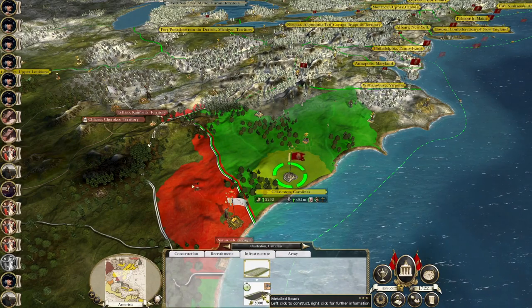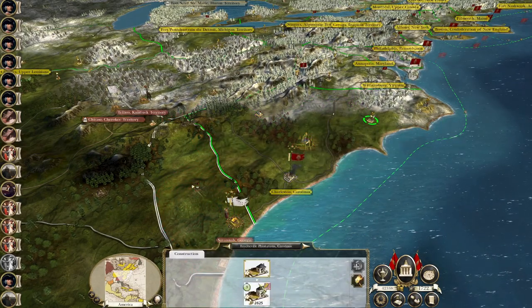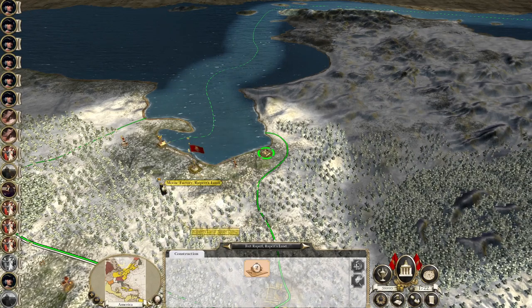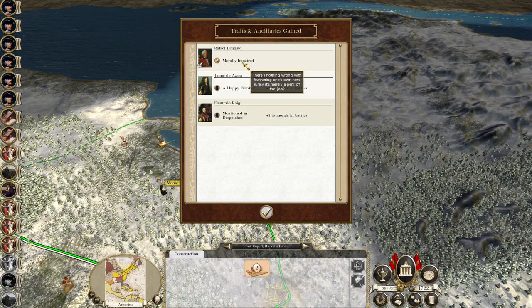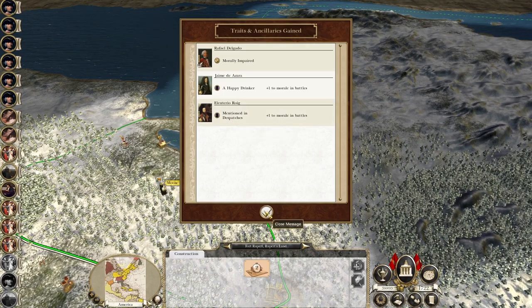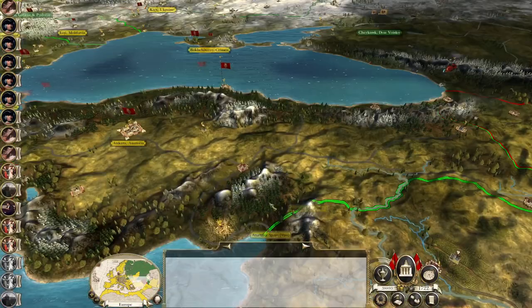Upgrade Charleston, upgrade the roads, upgrade the farms and plantations. But again let's not get ahead of ourselves. The traits gained: morally impaired for Raphael Delgado; Flamity Azara is a happy drinker; and Elioterio Roig has also got some good stuff that I've already forgotten.